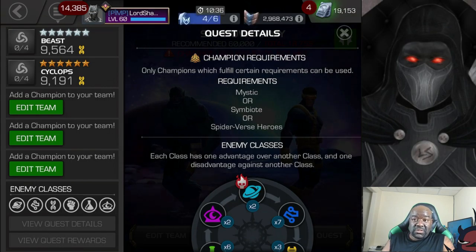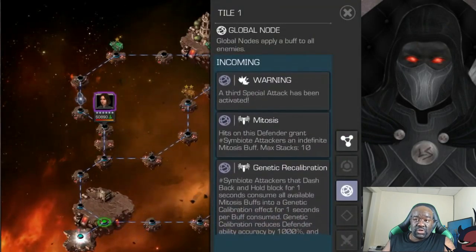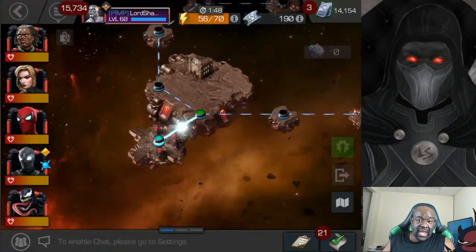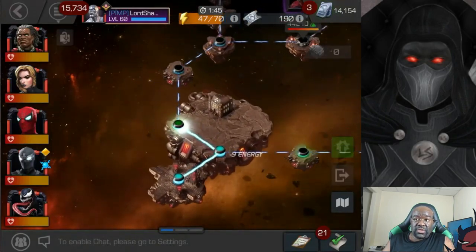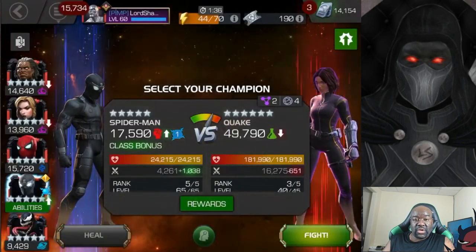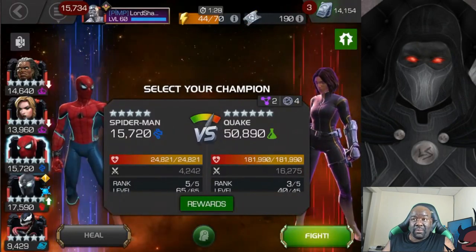You can only bring in Mystics, Symbiotes, or Spider-Verse Heroes. So a lot of the traditional counters that you may have grown accustomed to, you may not be able to bring in for this quest. One way to identify the easy path is to look at the star chest on the path. If you look at the leftmost path, you'll see a one-star chest — that's the path Kabam has indicated will be the easiest. Even if there's no one-star, the lowest star chest will be easiest, but consider your roster and opponents too.